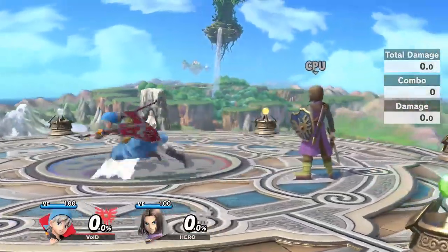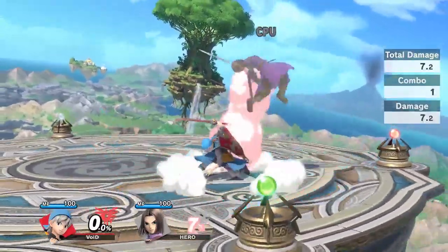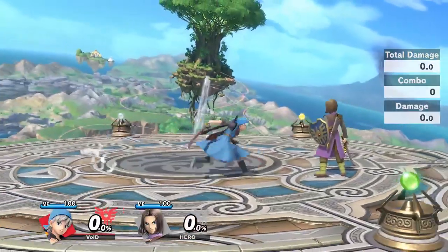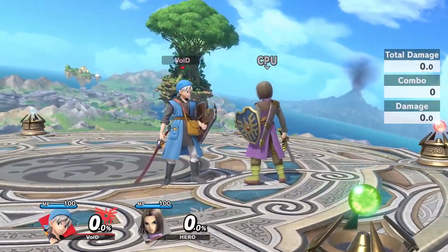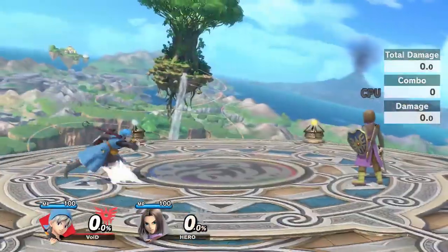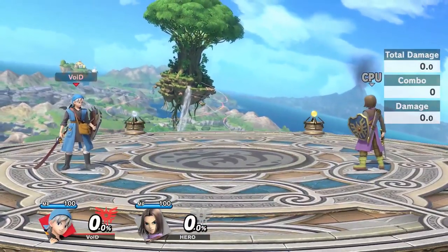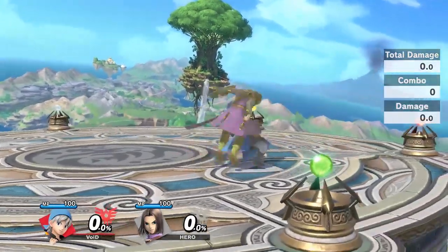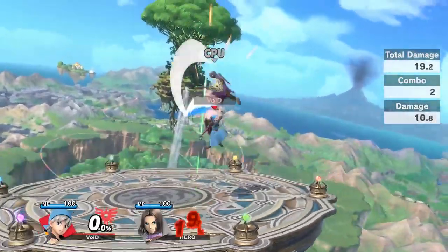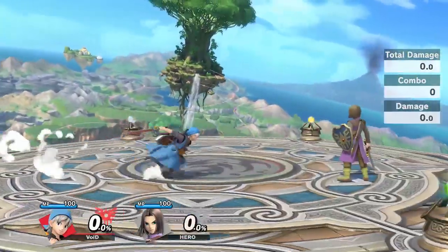For his throw combos, the main things you can get — if you do down throw and they don't DI hard away, you just want to get an up air. But that's about the extent of down throw if they can DI away, so you just have to be aware if your opponent DIs away. You can also get down throw side B at incredibly early percents if your opponent's big enough. The main throw combo will be up throw Nair.